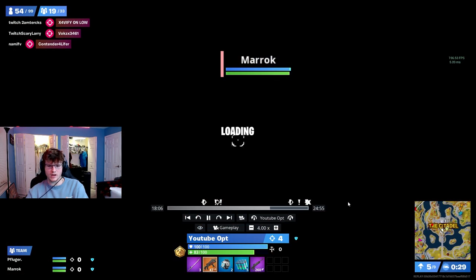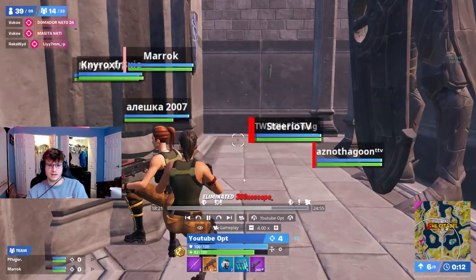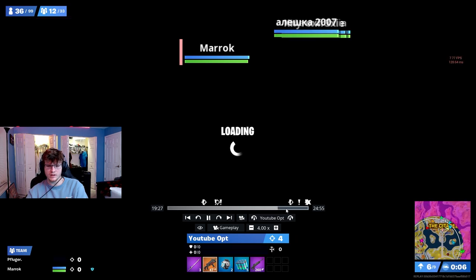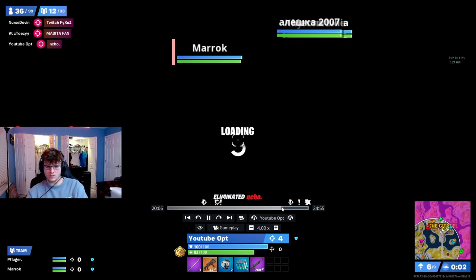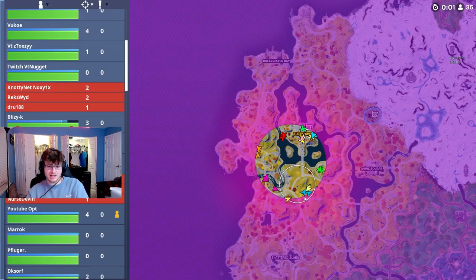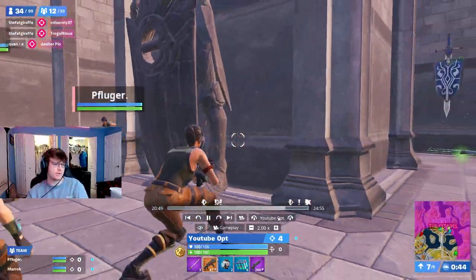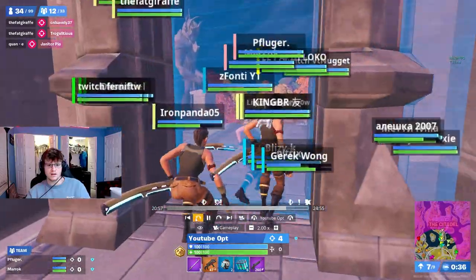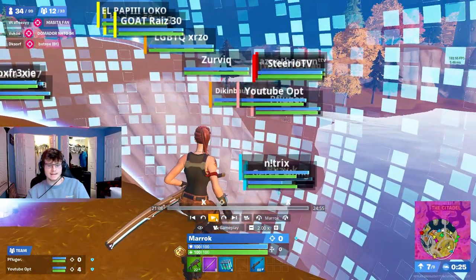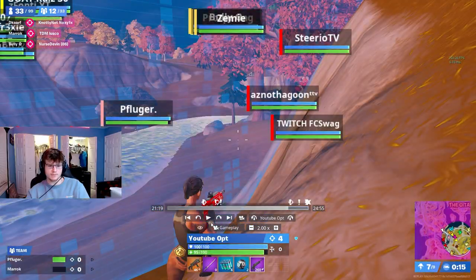The zone keeps centering around Citadel so we have a very easy rotate since we rotated early and played this spot. All these other players are dying because they're rotating late and can't get our position. After this zone we go for a rotate. We had two main objectives but we made a mistake waiting too long — Merrick goes up into a bubble by himself while me and Fluger play elsewhere in bubble. This leads to Merrick getting killed by a different team, leaving me and Fluger to play as a duo.